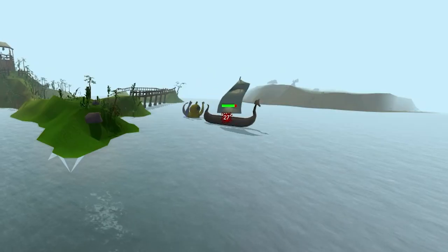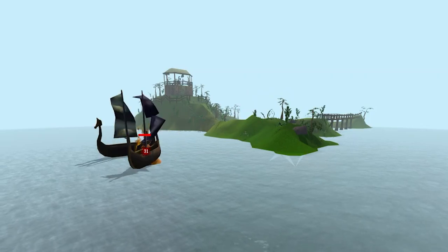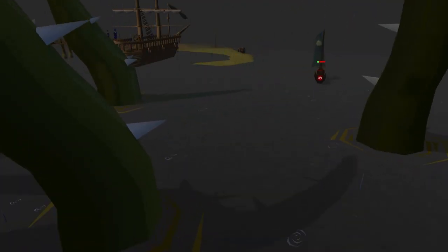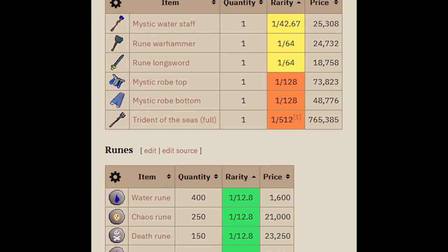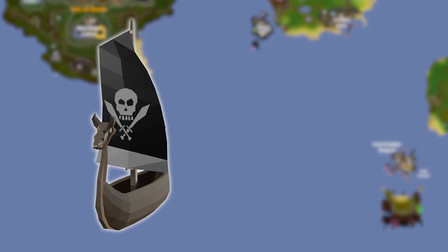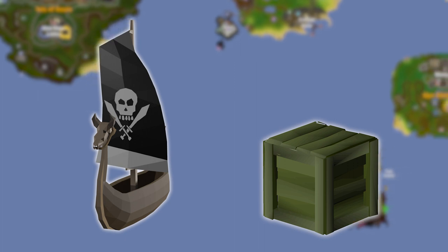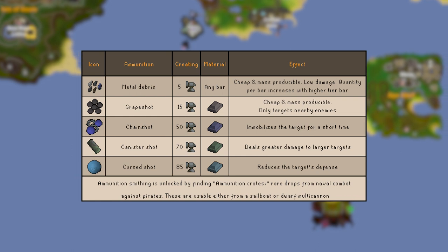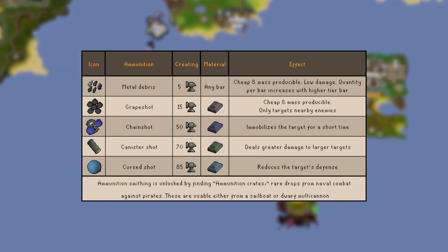You'll find merchants which flee when attacked, pirates which attack back, and other monsters including your regular slew of krakens, sirens, sea serpents, and the like. Rewards from naval combat should be much like current PVM, with each enemy having their own table of random drops. As something unique to pirate vessels, ammunition crates can drop as well, which unlock the ability to smith new cannonball variants for your boat to make naval combat a bit more thoughtful. These would also work in a dwarf multi-cannon, granting useful alternatives for PVM.